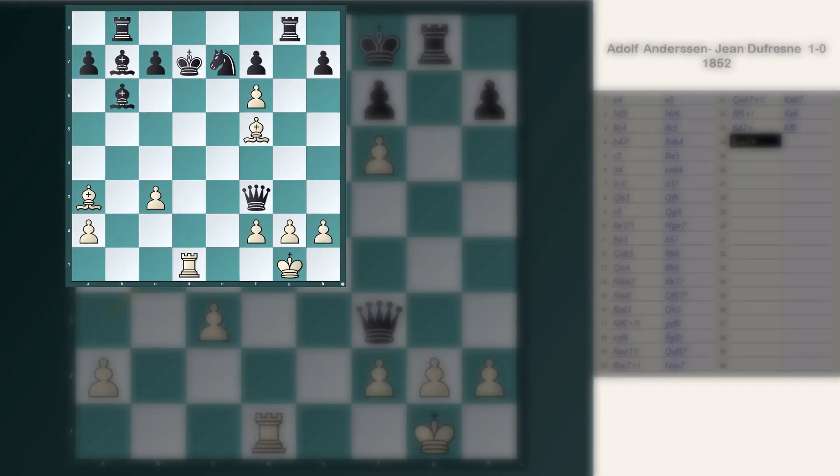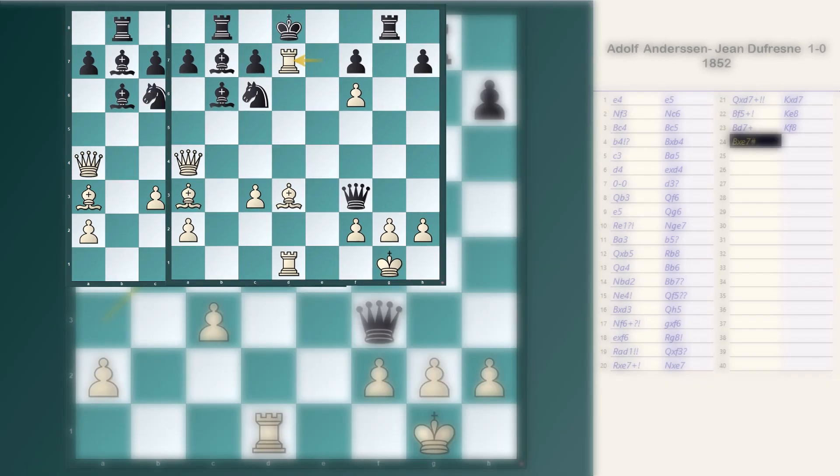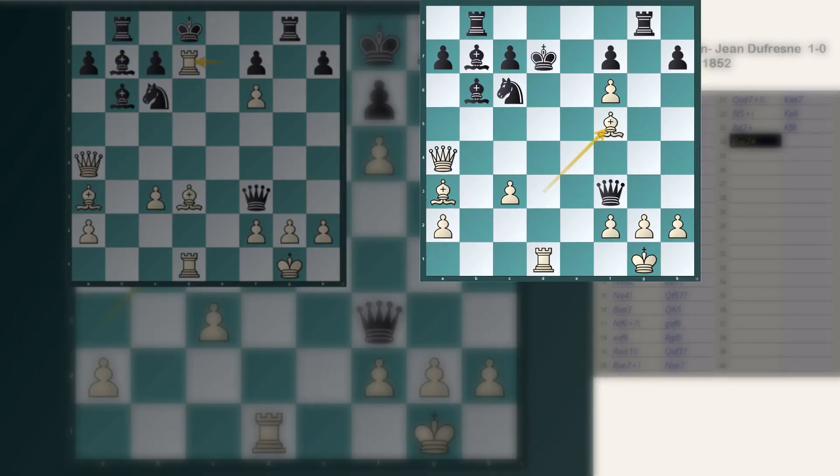Let's go back and see what happens if Black had not captured the rook with his knight. In this situation, Black's only choice is Kd8. The rook gives another check by capturing the d7 pawn. If Black captures the rook, Bf5 is double check again and Ke8 is forced. Bd7 check, Kd8 is forced. The bishop captures the knight with check, Kc8 is forced. Bd7 check, Kd8, and Be7 is checkmate again.